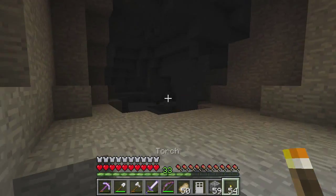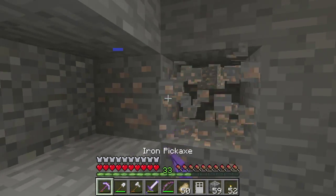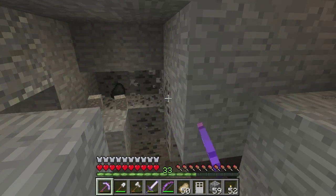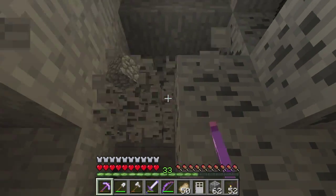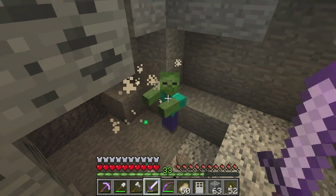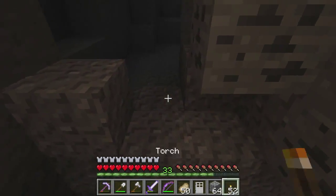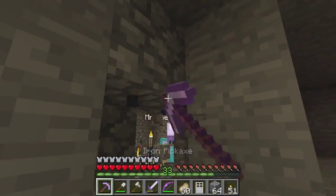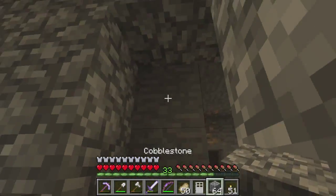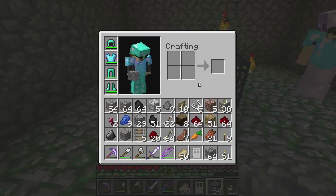Oh, how easy would it be — no hostile mobs! That would be amazing. Just mooshrooms, and they're friendly — free food, tons of food. You can get steaks and mushrooms, and milk them for mushroom soup. I think the only way you can get mobs to spawn in mushroom biomes is through spawners. And mycelium — that's good. If you find a dungeon in a mushroom biome, that'd be nice — instant farm. And then everyone's like, do you want to come down? No, I'm happy on my island. Secure and away from everything.